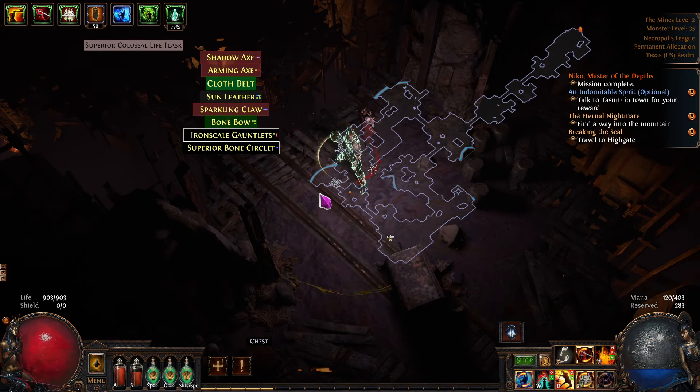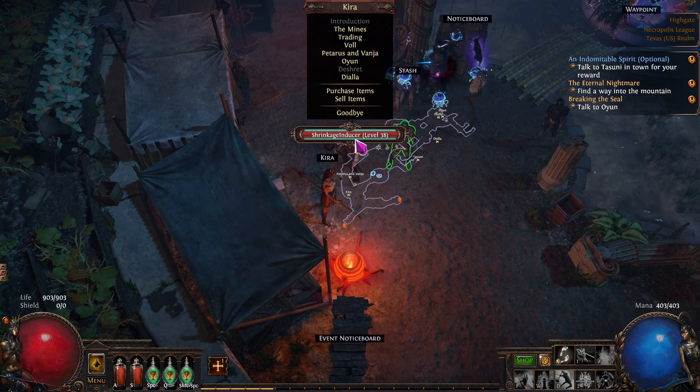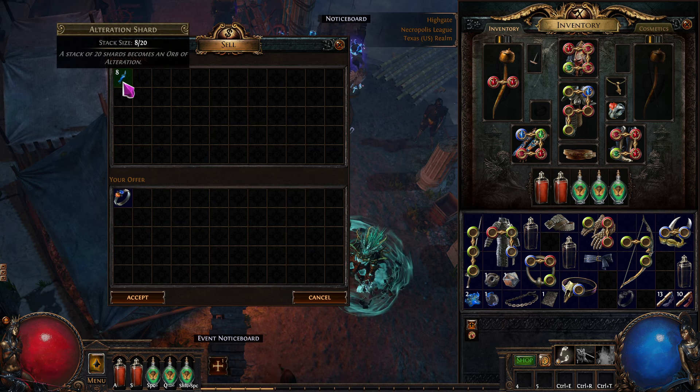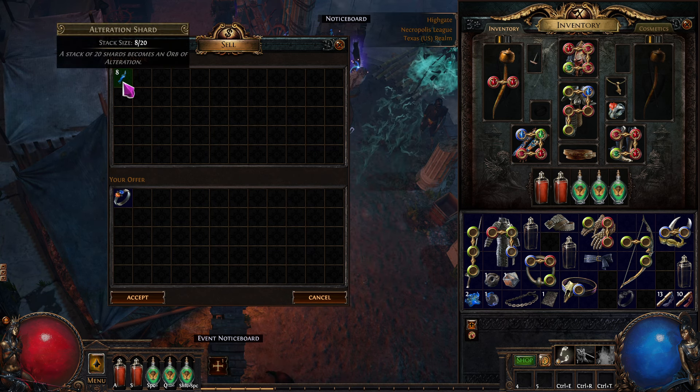It's worth it to use a portal to go back and sell these. I'm even going to use one of these to turn an item into a magic or rare item because then we can sell it for more. Almost a quarter of a chaos. We sold all that and got over a chaos, chaos and a half. The stuff adds up really fast.